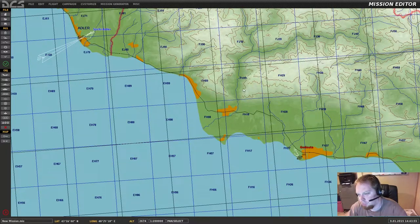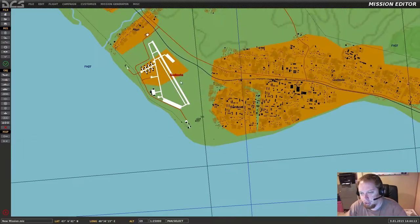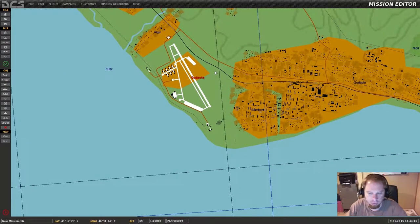Now, obviously, realistically this is pretty close. Some of the anti-air missiles have a range that's farther than this by double almost. So you do have to be a little careful about what you place. You don't wanna be putting SAM sites all over because as soon as somebody takes off over here they're gonna get owned. So — perfect. We have a red and a blue base.